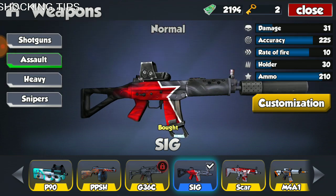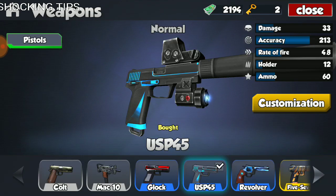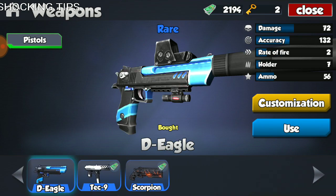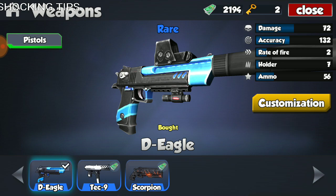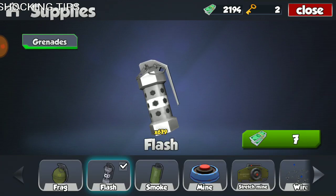I don't know why, but the Sig is especially useful against zombies. It seems really powerful and it performs amazingly. So that's the weapon I'm gonna use. The secondary weapon will probably have to be the Desert Eagle because I need as much power as I can and I gotta try to last as long as I can with the weapons I have.